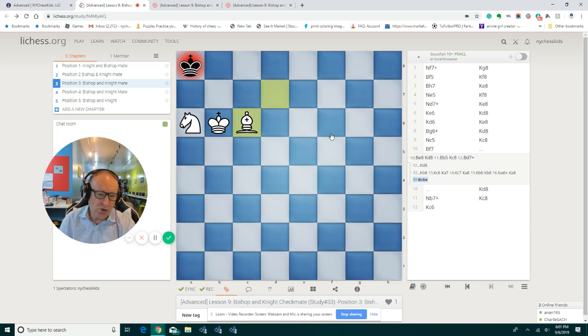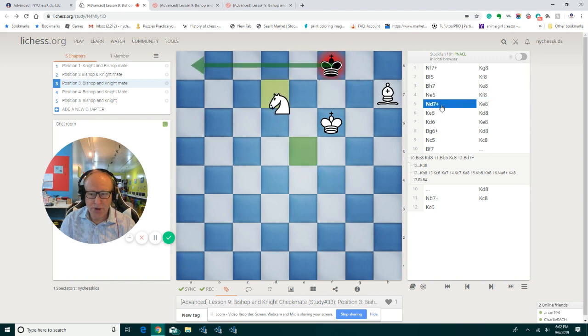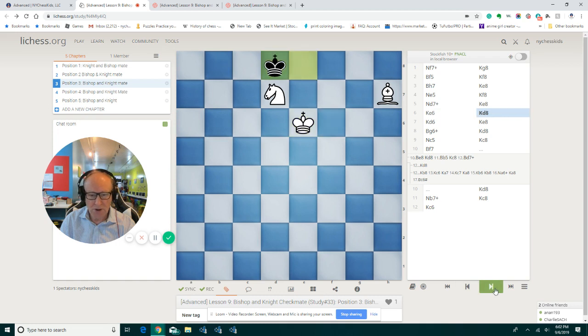So that's another way to do it — there are so many different ways, and you can maybe even find some of your own setups. Now you know how to get the king from the wrong corner into the right corner. So in this lesson, we played knight d7 and king d6 check — this is an important move.